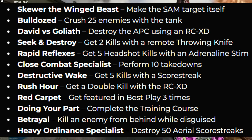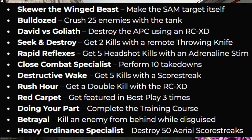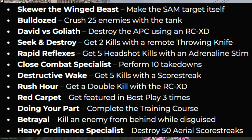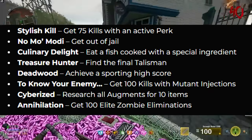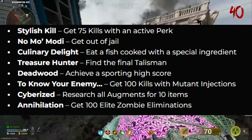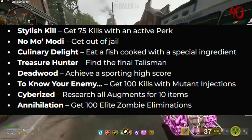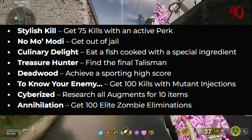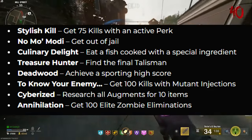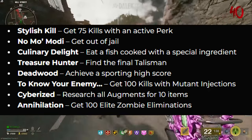'Rush Hour' — get a double kill with the RCXD. 'Red Carpet' — get featured in the best play three times. 'Doing Your Part' — complete the training course. 'Betrayal' — kill an enemy from behind while disguised. 'Heavy Ordnance Specialists' — destroy 50 aerial scorestreaks. 'Stylish Skill' — get 75 kills with an active perk. 'No More Modi' — get out of jail. 'Culinary Delight' — eat a fish cooked with a specialist ingredient. 'Treasure Hunter' — find a final talisman. 'Deadwood' — achieve a sporting high score. 'To Know Your Enemy' — get 100 kills with mutant injection. 'Savorized' — research all augments for 10 items. 'Annihilation' — get 100 elite zombie eliminations.